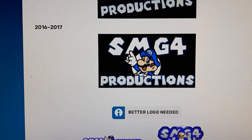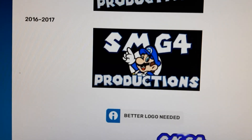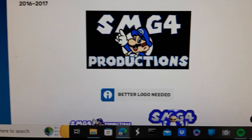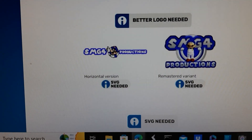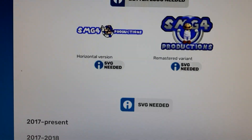2016 to 2017: here we have the word SMG4 in white with the SMG4 character in the middle of it. Below the logo, we have the word Productions in white text with a blue outline. There are also some extra versions — a horizontal version and a remastered variant.